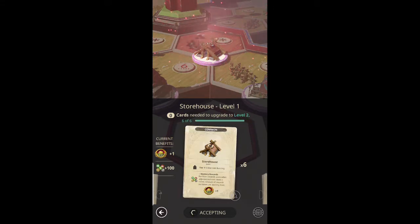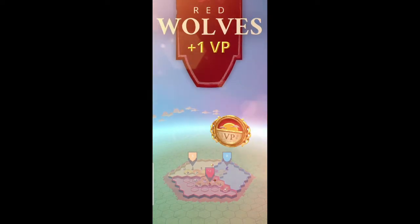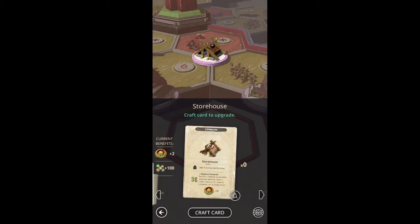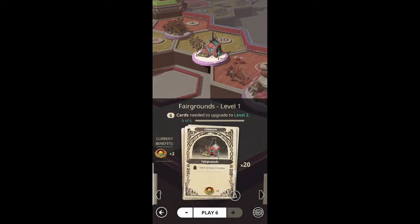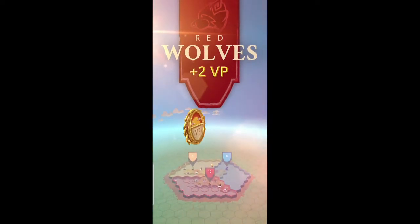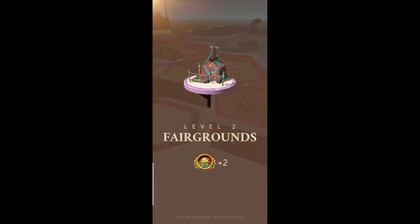I'm quite far away from a CBD, but I would assume that the settlements there are quite astronomical in terms of level. These are all common buildings that we're putting down. I'm one common card away from unlocking the uncommon cards, so once I get those I'll be sure to update you guys if it looks like anything worth sharing.